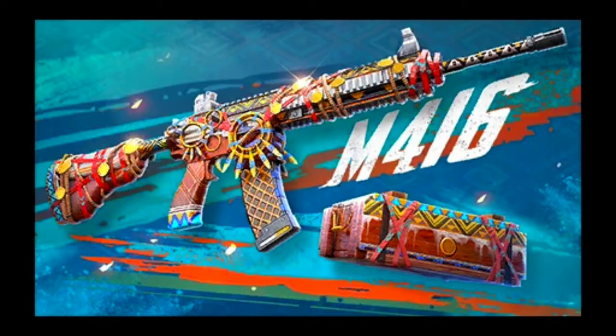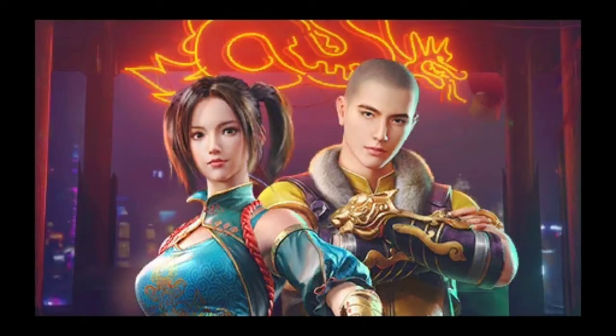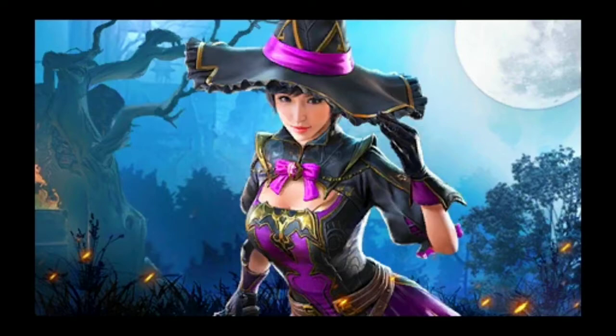Then we will see this scene which is a Gaza scene, and then we will see two outfits which you will see for Halloween. We have two outfits which are very good — this is a dragon-based Chinese outfit. This is not a lucky spin outfit. Its name is Cowboy Girl.